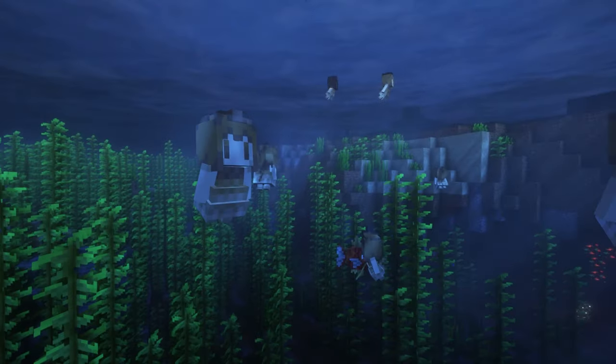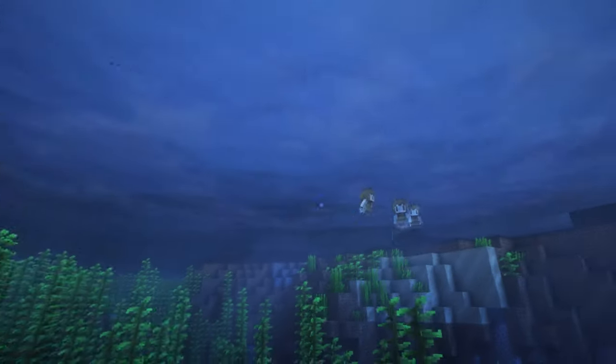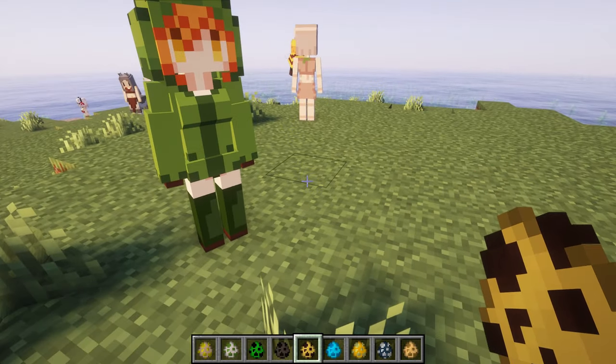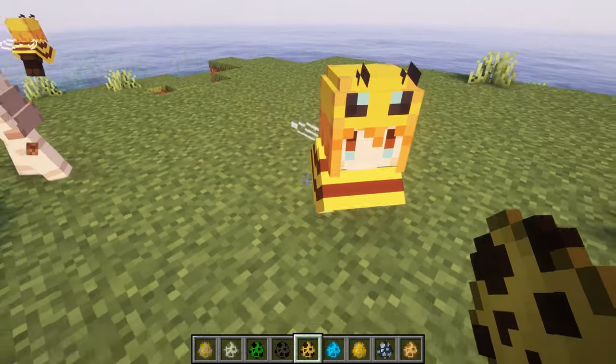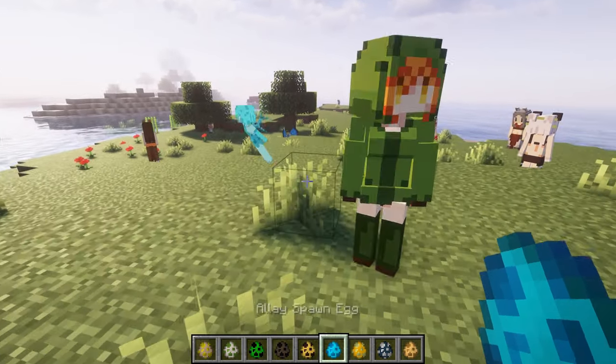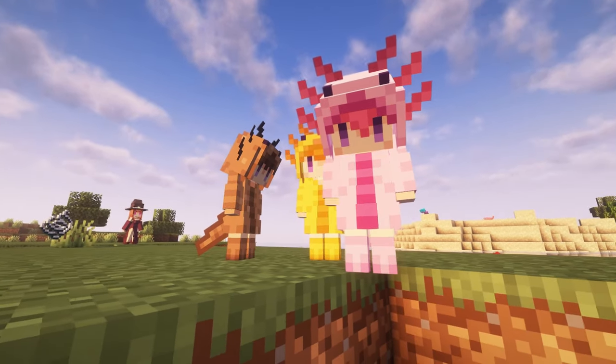Even the swimming and flying mobs are interestingly detailed and have cool new animations. The unique features of the mobs are preserved — they are not just random anime models. Just look at how cute the axolotls and other mobs look.